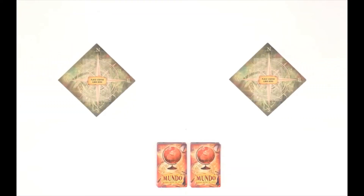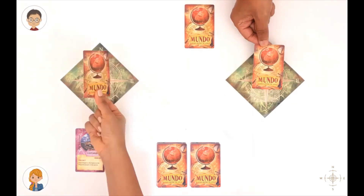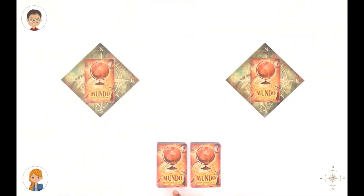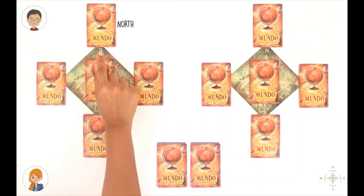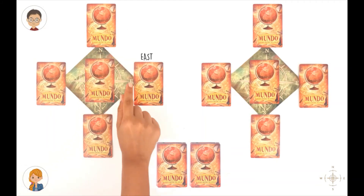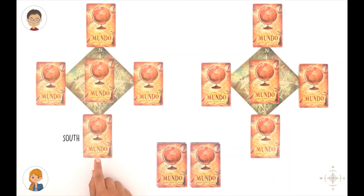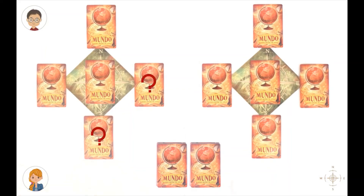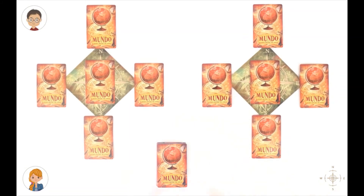Now each of us takes a placemat. We get two city cards each, look at them and pick one to put in the center of the placemat. The other card goes back into the city card pile. Now get four city cards each and without looking at them, put them around the placemat in the four directions. The player who is sure that the card on top is to the north of the center card, the card on the right is to its east, the card on the left is to its west, and the card at the bottom is to the south of the center card, shouts Mundo and wins. We now shuffle the special Peak and Exchange cards with the city cards and keep the whole pile in the center.